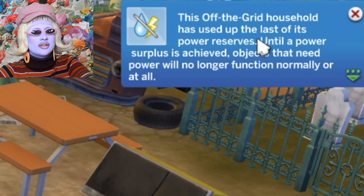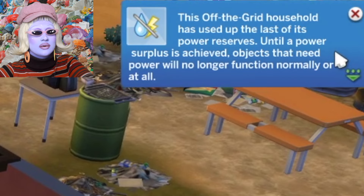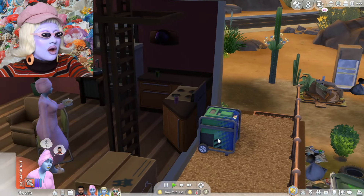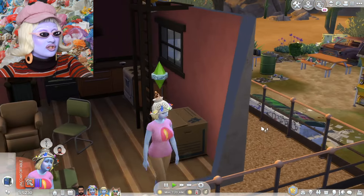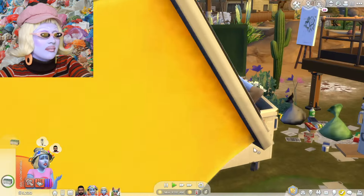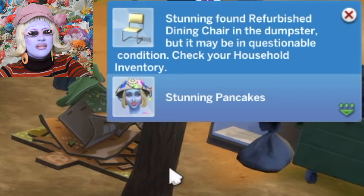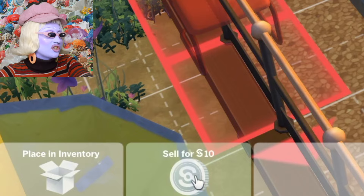This off-the-grid household has used up the last of its power reserves — objects that need power will no longer function. The electric has gone off; quickly, we need to turn the power back on. We're going to press the red danger button. She's changed outfits — oh my God, she looks absolutely stunning! Becky is currently eating my poke bowl — how dare she! Stunning Pancakes is looking for some iconic items in the dumpster. Stunning has found a refurbished dining chair, but it may be in questionable condition — we're selling the chair.